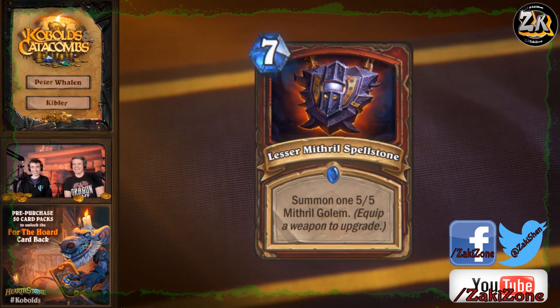Lesser Mithril Spellstone: summon one 5/5 Mithril Golem. This is a warrior card. It's kind of hard for me to tell because I'm colorblind, so the frame looks like the pattern I'm used to seeing on Shield Block, and the art is very physical. It also says 'equip a weapon to upgrade' — that's true. Could be hunter since hunters have some weapons, but yeah, warrior.